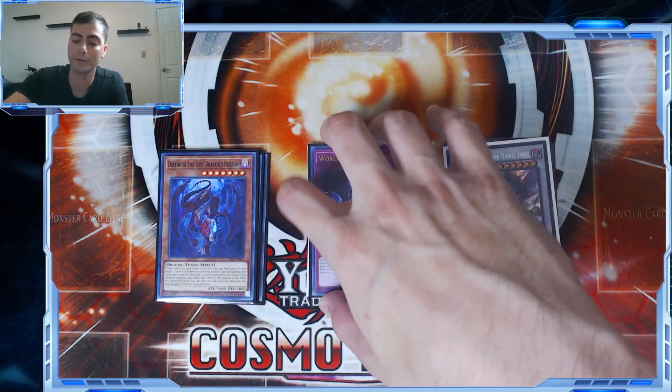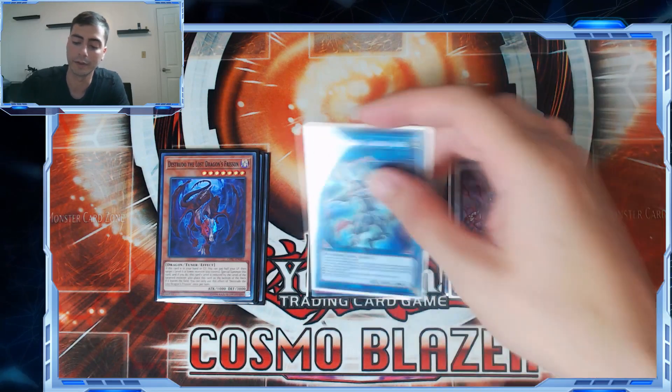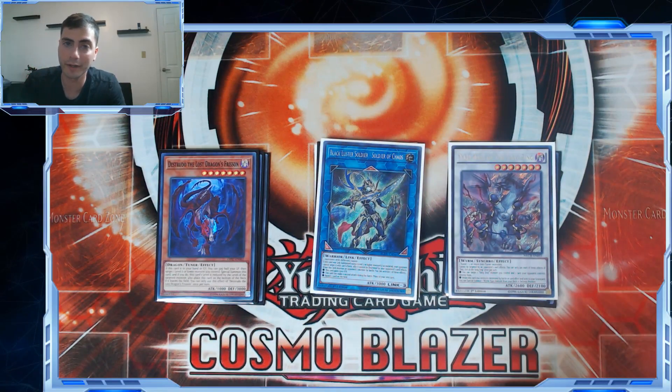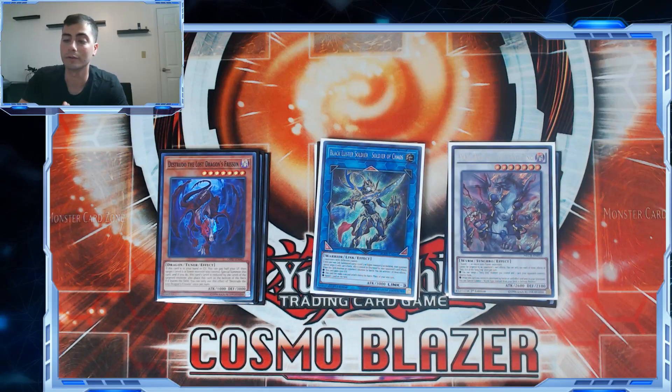The only trap card I have here is World Legacy Secrets — I would side this for going first, or if I was playing a control deck. The only link monster I'd maybe consider is Black Luster Soldier Soldier of Chaos. Some decks can't answer this card if you make it with a level seven or higher, which you can do very easily. Salamangreat and Orcas have a very difficult time dealing with something that can't be targeted or destroyed by card effects. It's kind of scary — it banishes the card for free. Yes, you have Boreal Sword, but sometimes you don't have the resources for it. It's not over-the-top strong, but it's notably powerful.